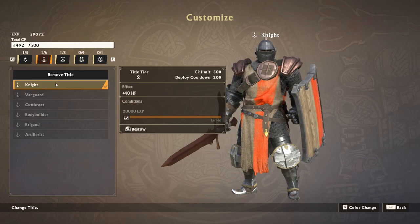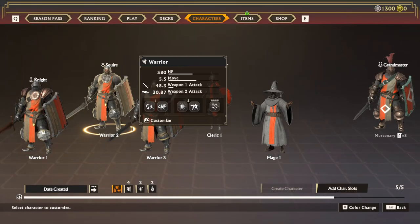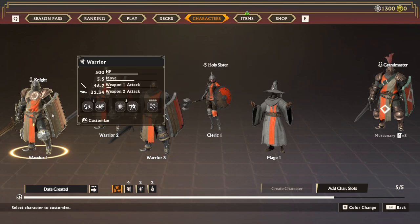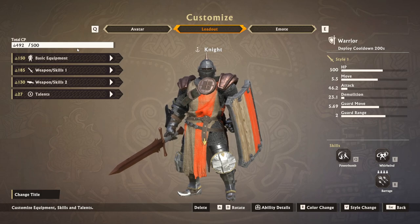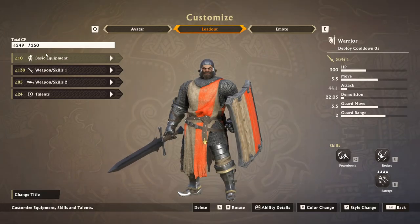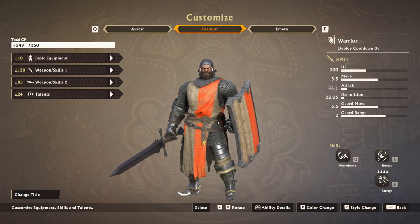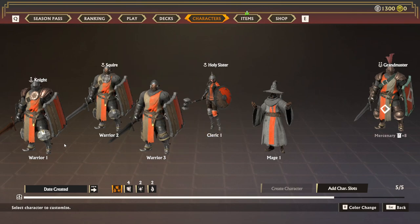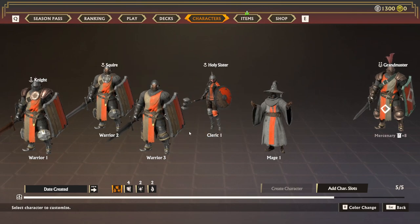I recommend you have 1 knight, 1 squire, and 1 simple one — no title, first title, second title. So this will have 500 combat points, this will have 400, and this will have 250, but this guy is on no cooldown. Don't ever play a game where you have characters that can be on cooldown, because that means if you die too fast you will not be able to play the game.